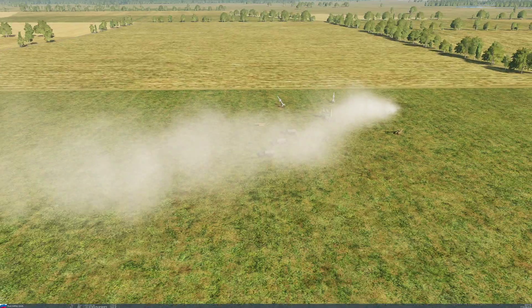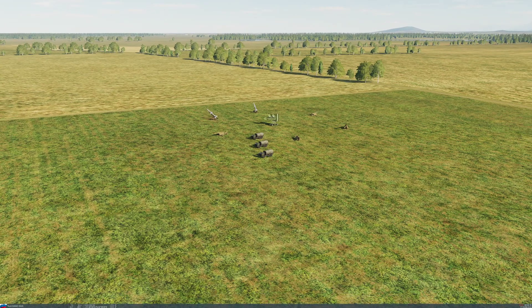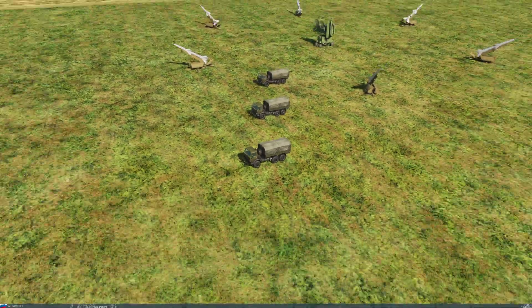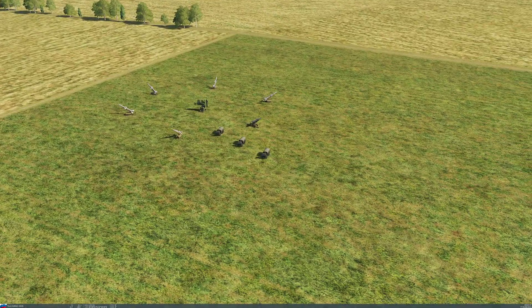This SAM site is now pretty much out of its missiles, so we'll skip time ahead — setting it really fast. Over the course of about half an hour to 45 minutes, these launchers will reload. And that is a result of the trucks being there to provide them with the missiles. So there you go — you've got a fully self-sufficient SAM site.